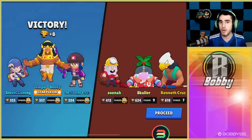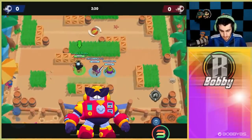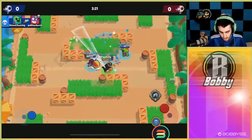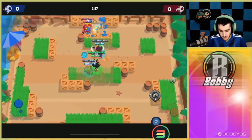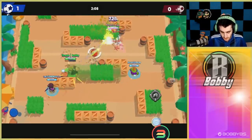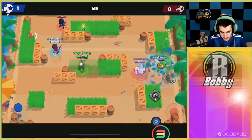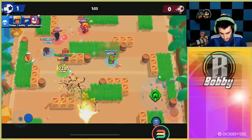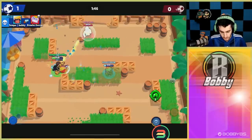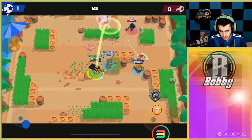Now let's hop into Brawl Ball — our final game. We're facing Surge, Primo, and BB — a pretty thick comp. We're already almost at our super. Steve takes out that Primo, we get two kills, blow up the mines, and synergy puts the ball in the net. Since I exploded them right off the bat, you can see there was one remaining mine left — exactly what you want. We put mines in their grass and when Surge gets close, we blow it up. We get the stun off and get the kill.